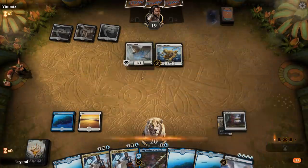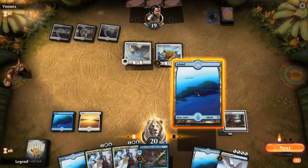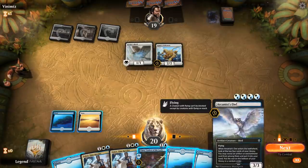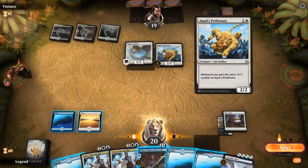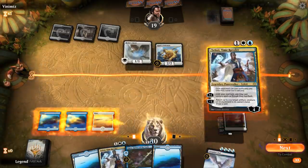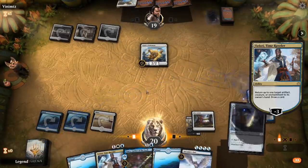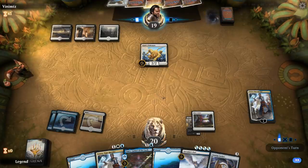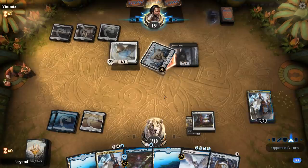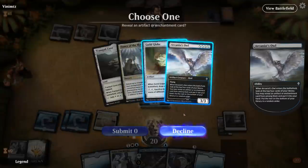We consider Teferi bouncing the Pridemate or the Hawk. If we bounce Pridemate, the opponent can replay it before attacking, grow it to a 3/3, and trade with our Owl. If we bounce the Hawk there's a chance Pridemate stays at 2/2 and Owl has a good block on it. We bounce the Hawk. Child of Night appears — if they don't have removal, the Owl could be a good blocker. We try to find another Owl.